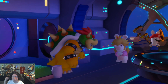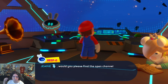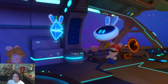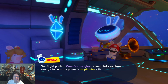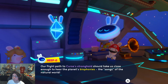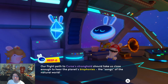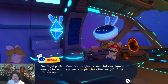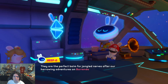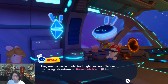Everyone's on the ship, so... "Genie, would you please find the open channel broadcast for the Melodic Gardens?" "A flight path to Cursor's stronghold should take us close enough to hear the planet's biophanies, the songs of the natural world." I think this is supposed to be placed into the story sometime after Pallet Prime, because Bowser's with us and you get Bowser at Pallet Prime. So this takes place after Barondale Mesa, but before going to Cursor's stronghold.